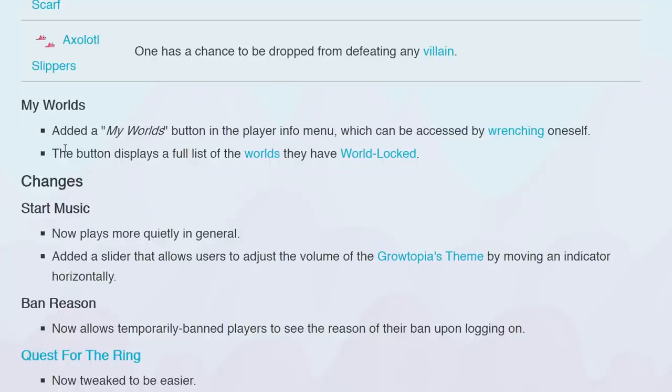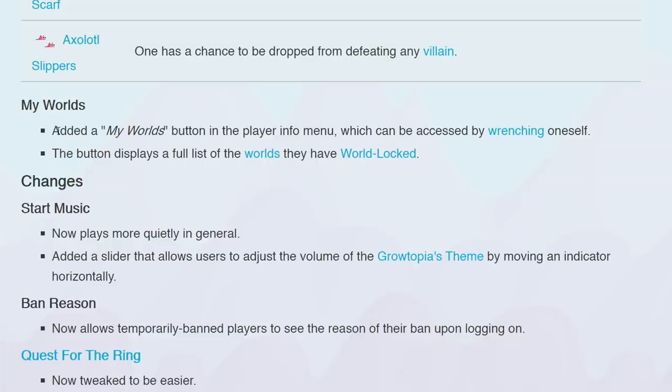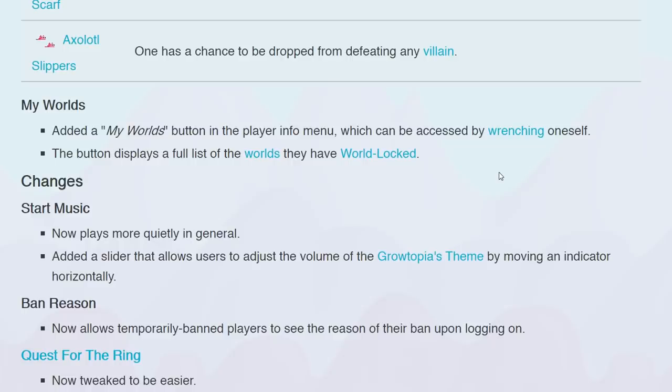I don't even know why I'm going over all of this because people watching this video probably already know what happened in the first few days. But I gotta find it out real quick. Maybe I should have read all of this before I started recording the video. They added a my worlds button in the player info menu which can be accessed by wrenching oneself. If they add a way you can see in which worlds you have small locks as well, I'm probably gonna be fucking rich — I own hundreds of small lock worlds which I just completely forgot about.